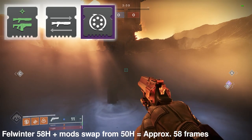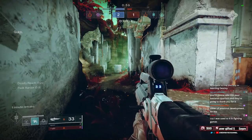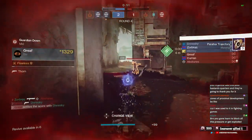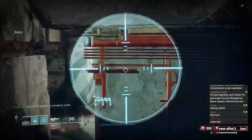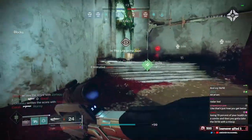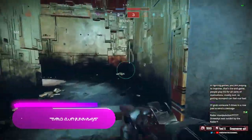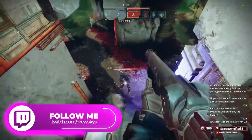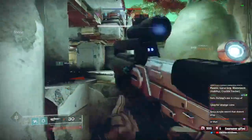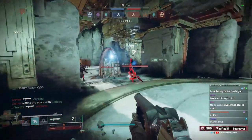All those put together gives us a swap speed of 58 frames, which is dangerously close to the 52-frame quick draw benchmark. So you can actually use Fel Winters and make it feel quite similar to how it did with quick draw — just a tiny bit slower. That also means you can use Slideshot, since I didn't include surplus in this at all. With even one surplus charge, it would probably be on par or faster than the 52-frame quick draw swap. With the right investment — which I think should be mandatory if you're shotgunning — you can make Fel Winters essentially the same as it once was.